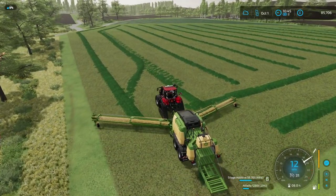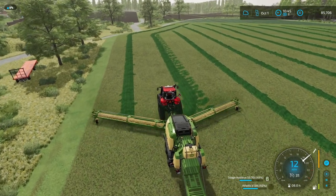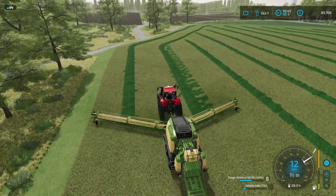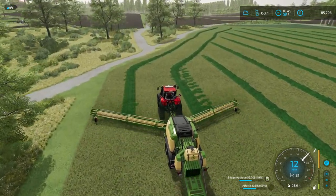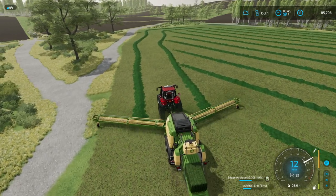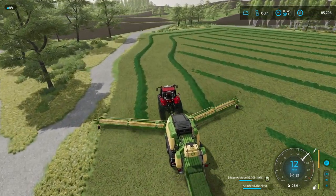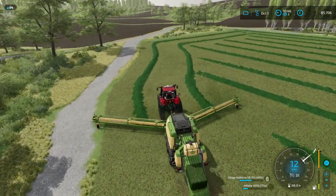I don't know why I keep going back to swath mode, but somehow, even in swath mode, this just seems easier to actually contend with. Two swaths going into each side of the actual windrower — it's just fabulous. Picking two rows up at the same time.